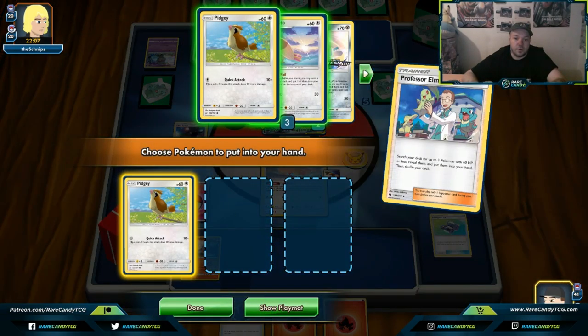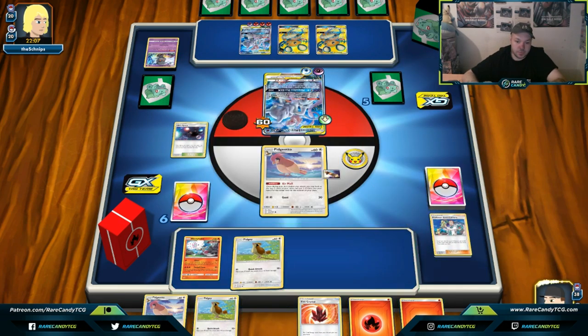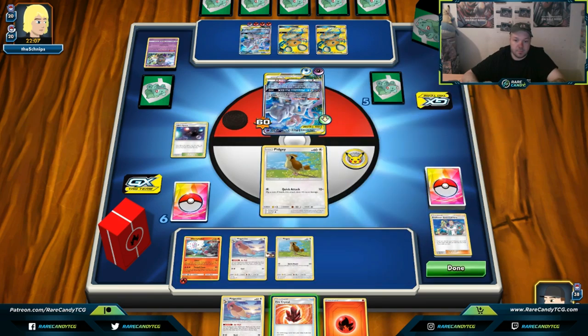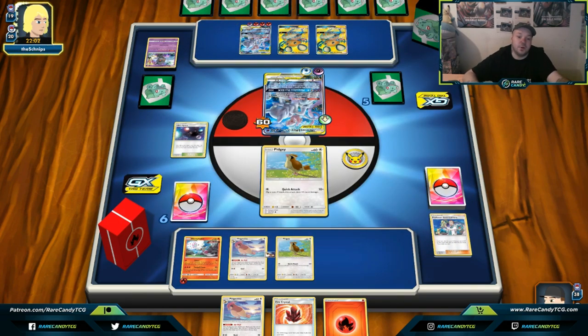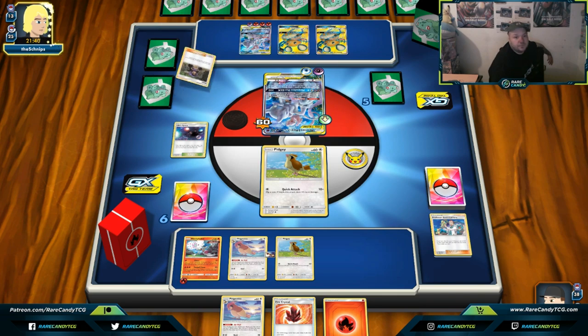We go Professor Elm's Lecture, grab some birds, then pass. You can see this is a difficult setup — what am I supposed to do? Put Blacephalon up active and Welder onto it? Sure, I'd draw three cards, but what if those cards didn't contain another basic Pokemon — it was very possible we could have lost the game. Now even if they take out our best two Pokemon, a Blacephalon and a Pidgeotto, we might be able to rebound.